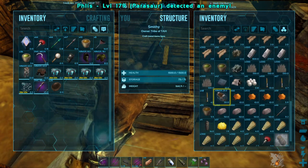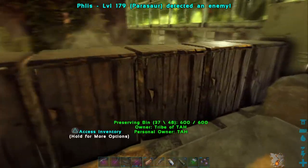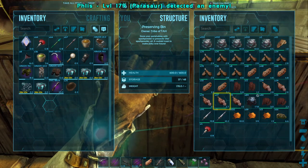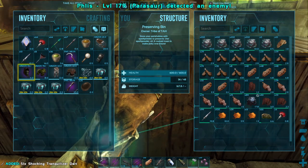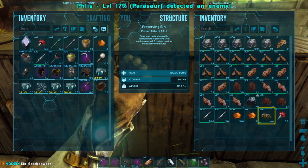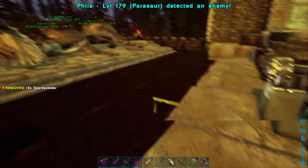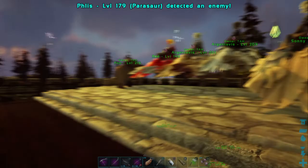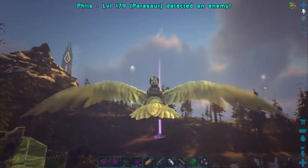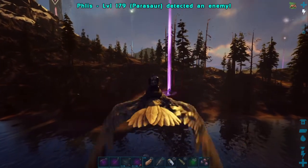I've never tamed a snow owl so I have no idea how this will go, but I very much want one. I've got my shocking tranquilizer darts in one of these preserving bins — I've got like 150 of them made up, but we'd only need about 20. I don't keep them in the refrigerator, they spoil pretty fast. We're going to head up to the zone between the volcano and the arctic, because I've seen a high level snow owl there — pretty sure I've seen a level 145 up there. So we're going to head back up there first and see if we can spot it or spot another good one.